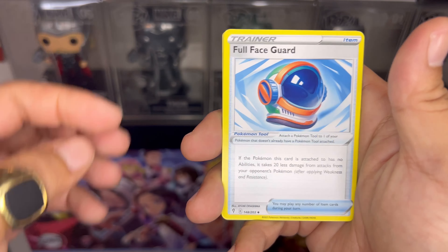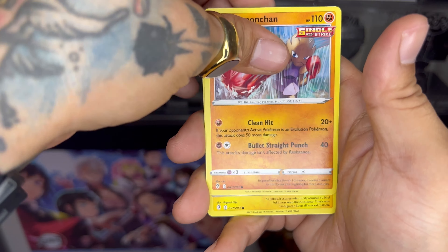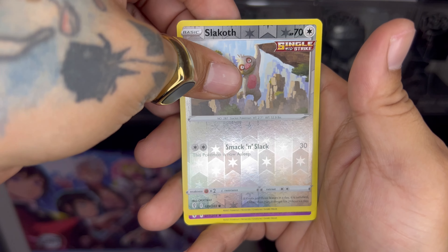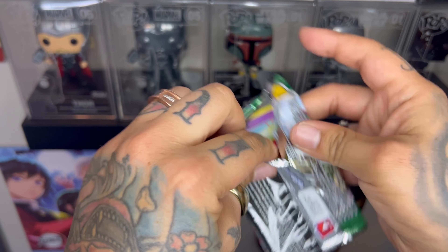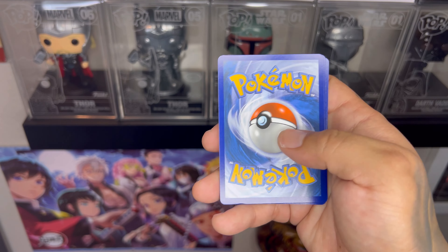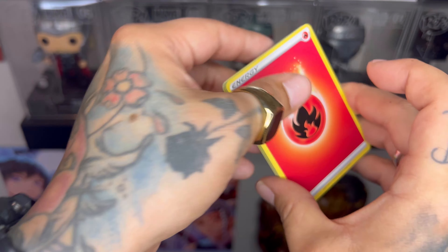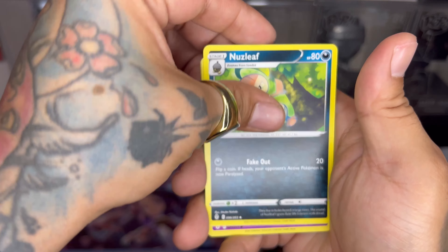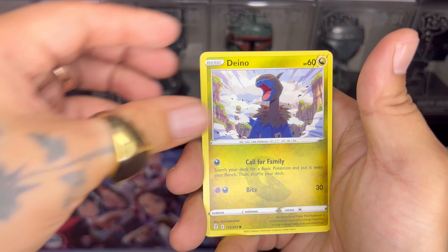Alright, the first little hit of today — here we go! We got hit with a black and green card. One, two, three, and four for the trick — dark energy. Shogun, full face guard, Feebas, Hippopotas, Emolga, reverse Slot Cloth, and that cute little dude I'm not going to butcher the name of.